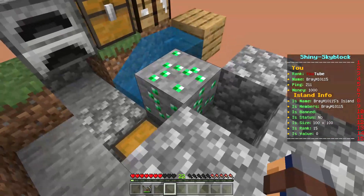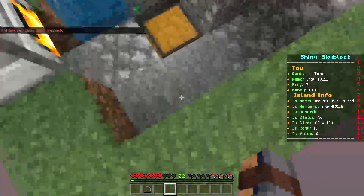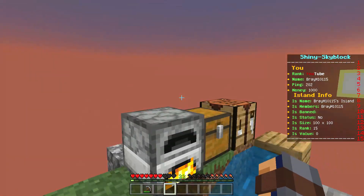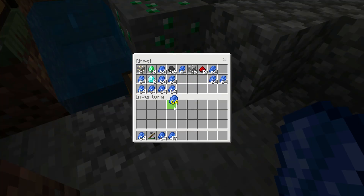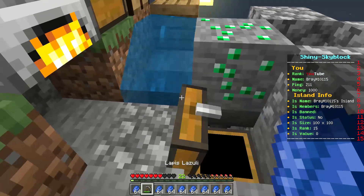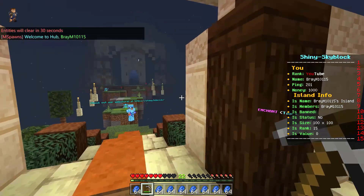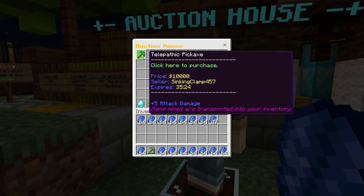I was mining for about 15-20 minutes and I got 8 diamonds and 19 iron — I should smelt that. I made another hopper because when I placed it, it spawned ore on both sides. I had to move the hopper because it was being weird. Now I want to see if I can get food and check the shop to sell this lapis — that's a lot of stuff I don't need.